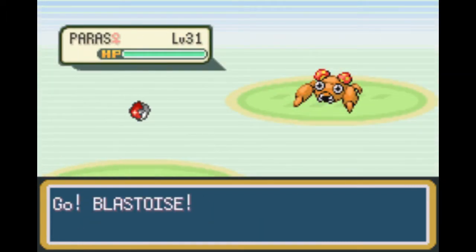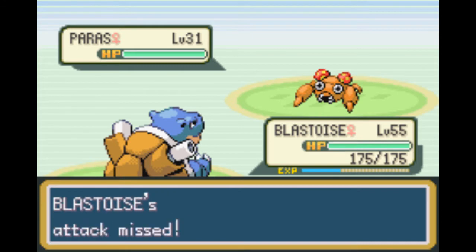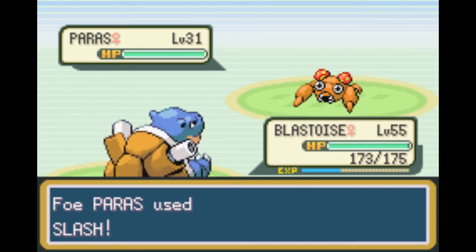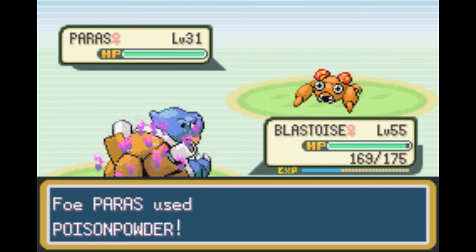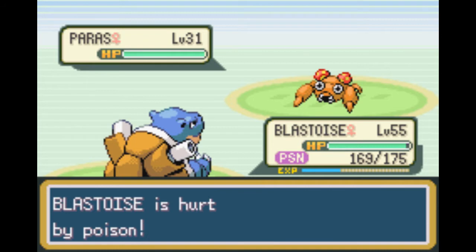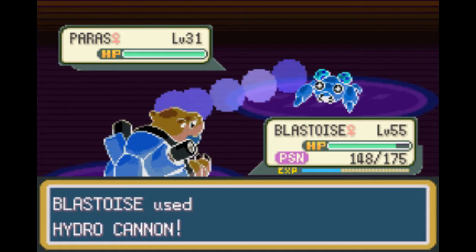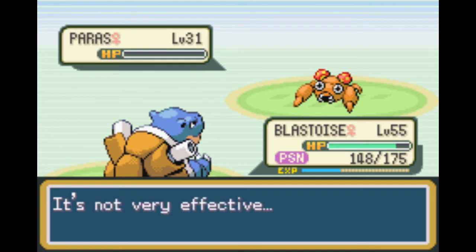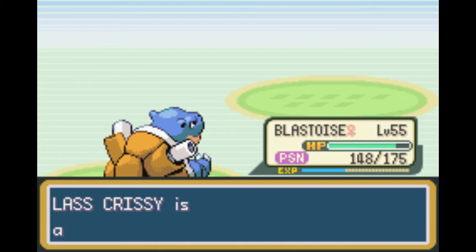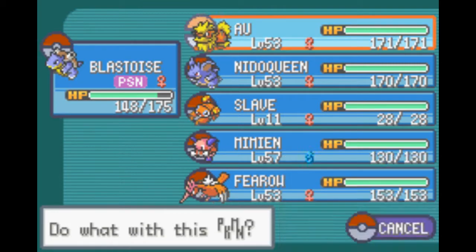One of the things I didn't miss about Kanto is the amount of Paras. That's what I liked about Sinnoh in Platinum - there were barely any Paras. Now I'm poisoned - how did you miss twice? That's what I liked about Sinnoh; we barely encountered any Paras there. Screw this, I'm just going to go in.